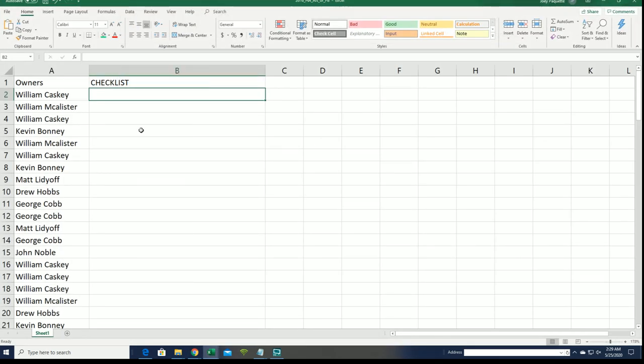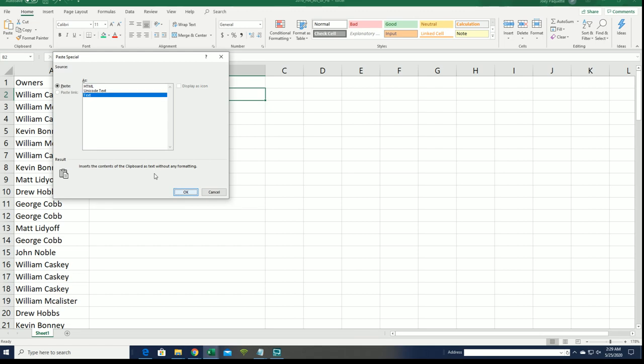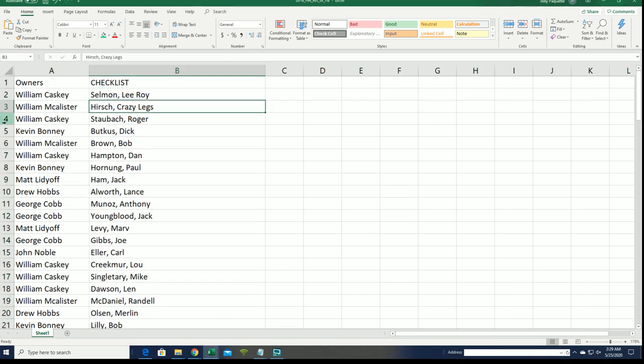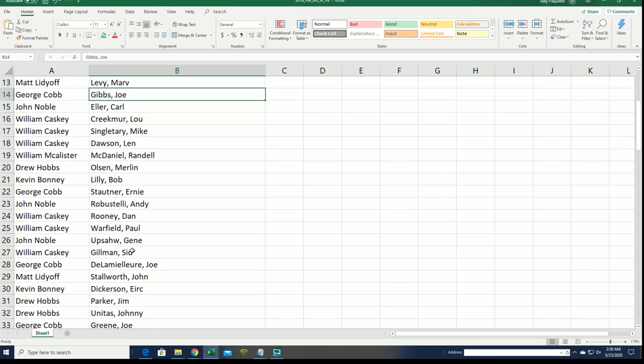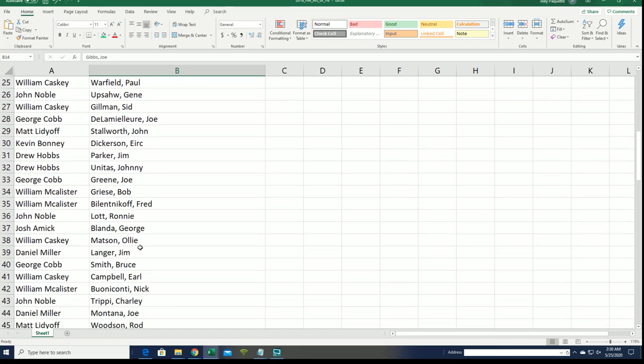Now you can see your player in the break — good luck everybody. Crazy Legs for William M, good luck with Crazy Legs. Joe Gives — wouldn't that be cool to get a Joe Gives? We'll see what comes out of here; everybody's got their different players.